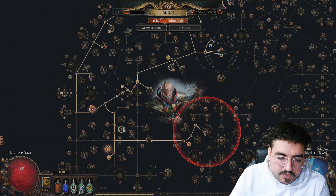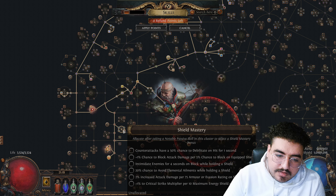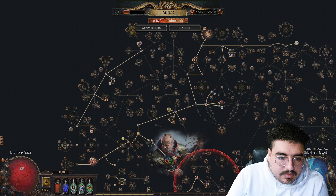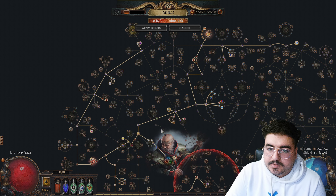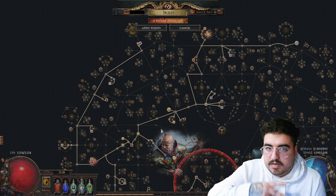You want to put the Doriani here to get Corrupted Soul, because if you put it over here next to Eternal Youth it'll mess up the block nodes, which are really important. You really want this block cluster once you have your Surrender or Shaper Shield. That's about it guys — I hope you enjoyed the video. Thank you for watching, please like and subscribe, and if you're going to be following this build and playing Frost Blink Inquisitor, let me know in the comments below.